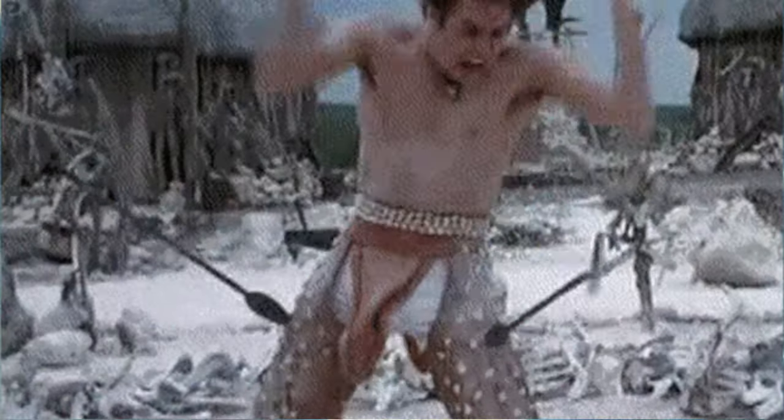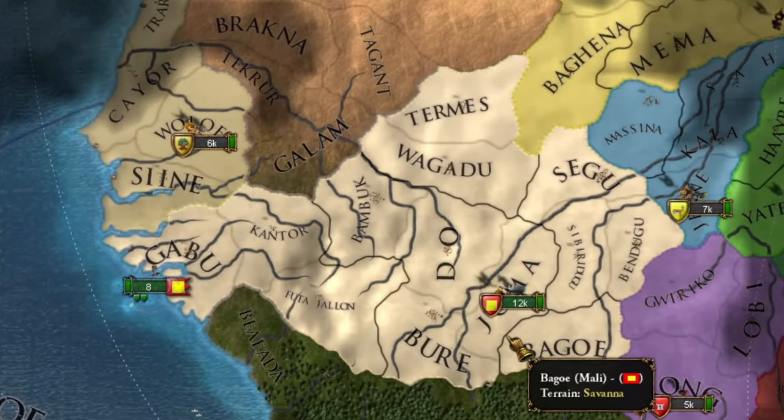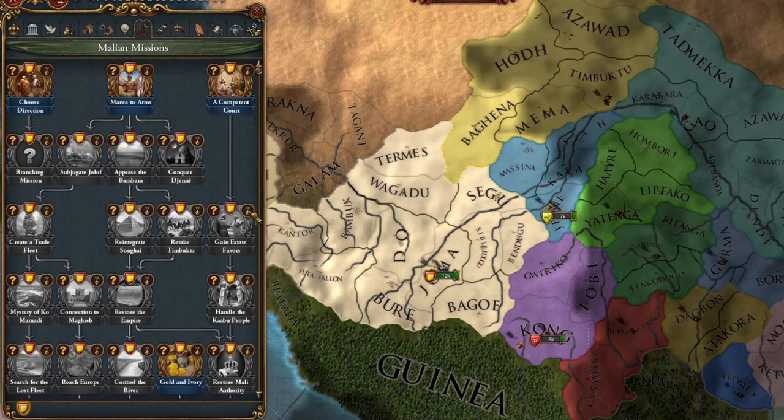Greetings, imperialists. Lucas here. Mali Ironman, let's go. As you've seen, the situation for this African kingdom is really tough. So first off, I'll tackle the missions on the right side of Mali's mission tree. Completing each one reduces the number of rebellions.